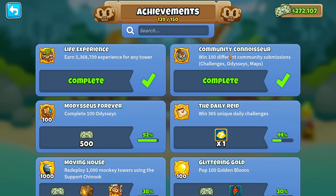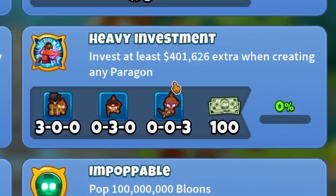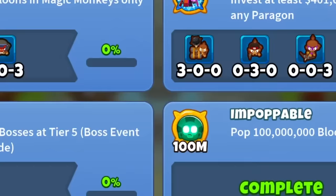On top of that, complete 100 community challenges in the challenge browser — thankfully they count challenges that pre-date this update. Thank you, NinjaKiwi. And then there are 2 more new achievements: invest at least 400k when creating a paragon, and '25 to Life' — defeat all 5 unique bosses at tier 5.